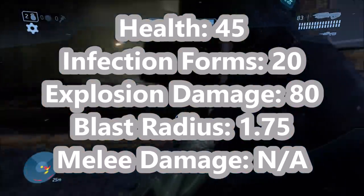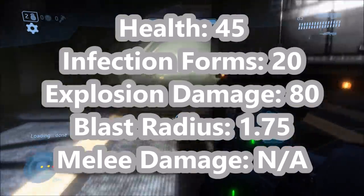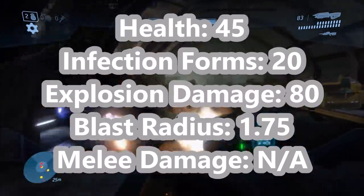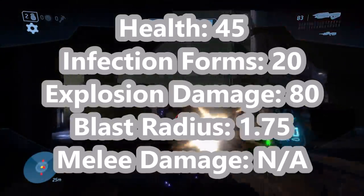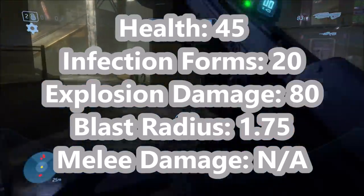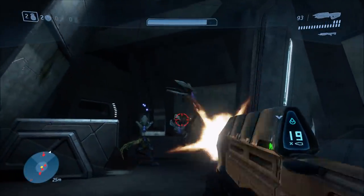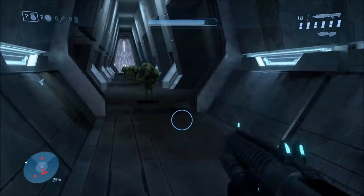Halo 3 flood carriers release 20 infection forms, compared to 6 from Halo 1 and 5 from Halo 2. Not to mention, as covered in our infection form comparison video, those are the strongest infection forms in the entire series. The explosion damage remains the same as Halo 2 at 80, and the blast radius is also the same at 1.75 world units. Halo 3 flood carriers also have no melee damage.